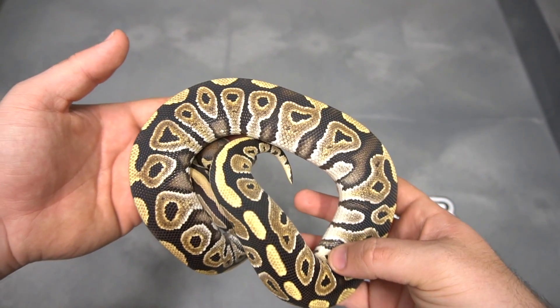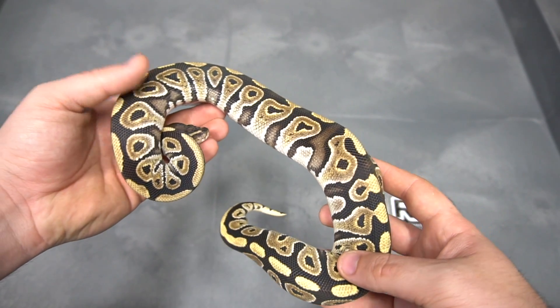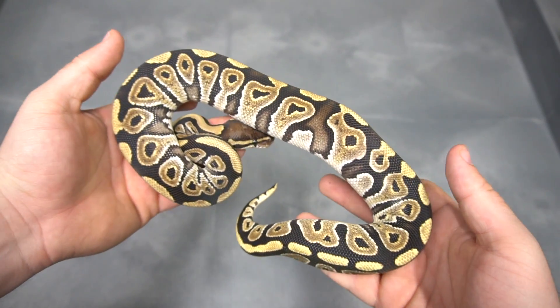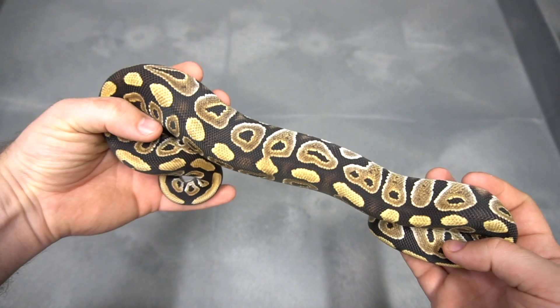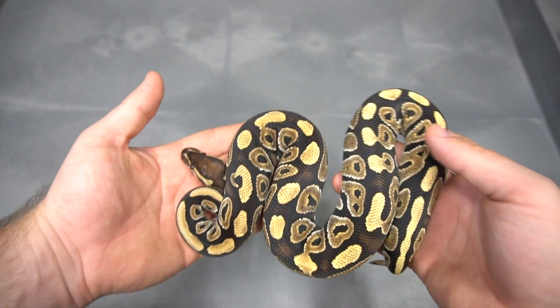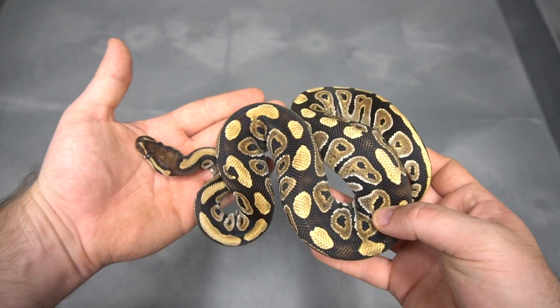So this is one of my favorite co-dominant mutations, and this little girl here — this is a Phantom. Phantom is something that I sort of fell in love with. Very similar to Mojave, with a much better super form in my opinion. I love how dark it is.